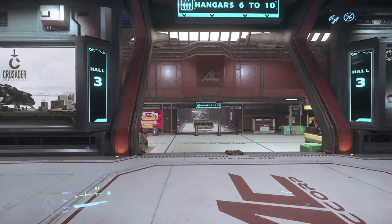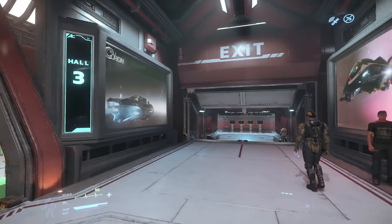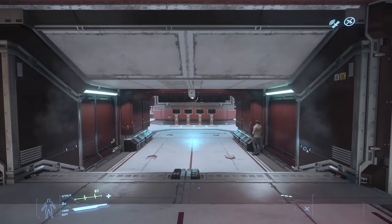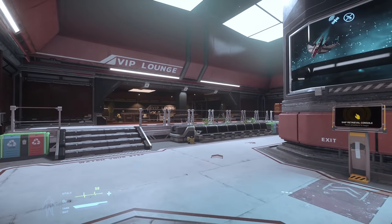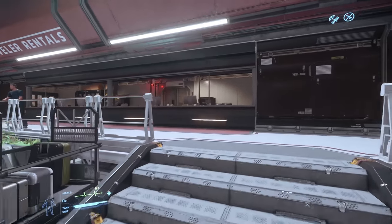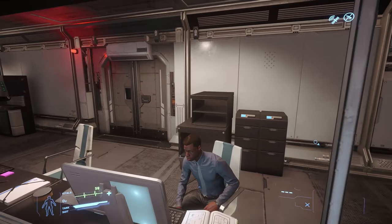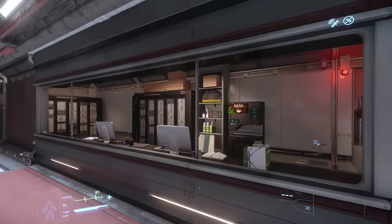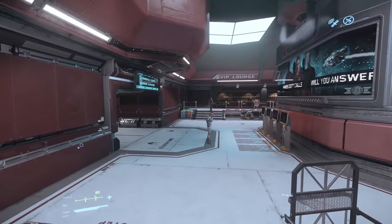So this is the Riker Memorial Starport, named - I believe - after a backer who passed away. A very nice thing of CIG to do, to memorialize them in game. We've got a ship rentals area here which might actually allow us to rent ships in the future, which I'm hoping it does. 3.6 is supposed to have rentable ships in the persistent universe.